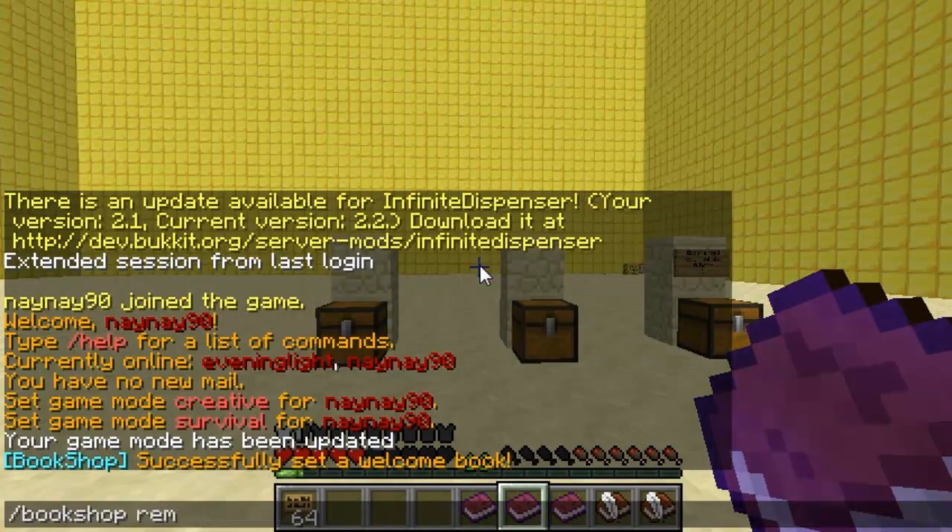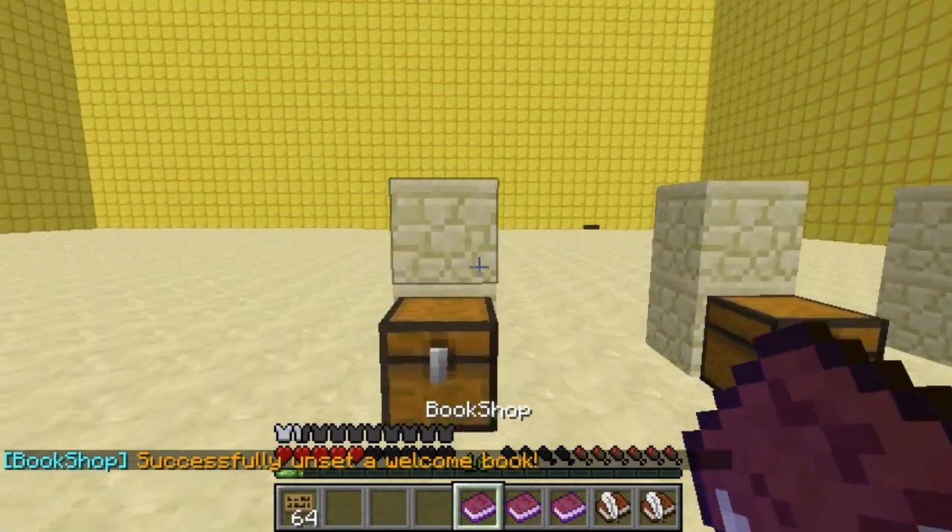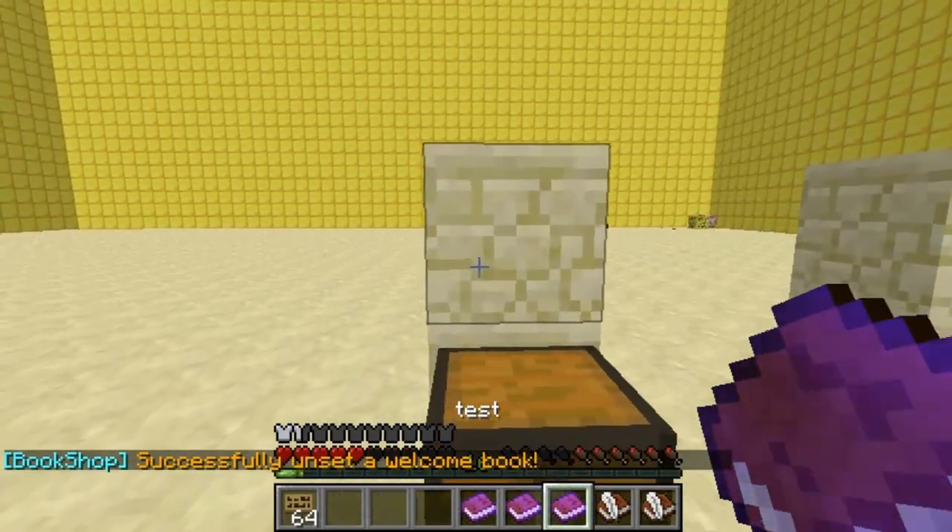If you decide you wanted to remove it, you don't need the book in your hand — you just type in remove welcome book and you can see it's successfully unset, and then obviously you could set a new one if you wanted to.